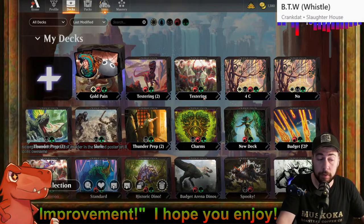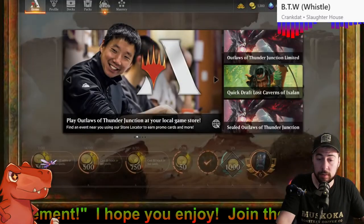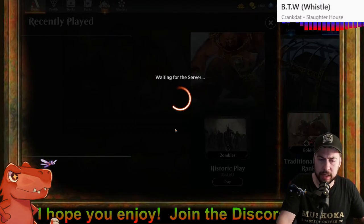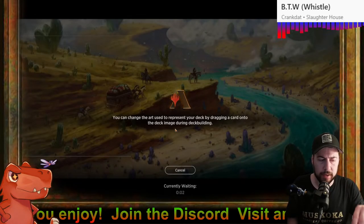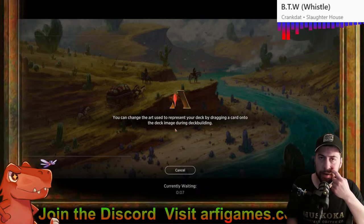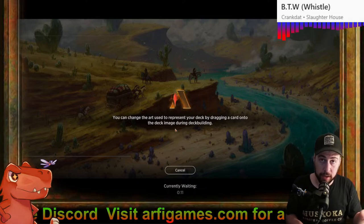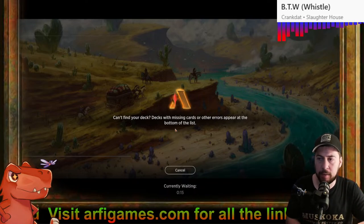Foil murder with the wanted poster art — that makes a lot of sense given Murders at Karlov Manor. A foil murder wanted poster would be good. I kind of like that style — it doesn't work for every card but for some it's just perfect.